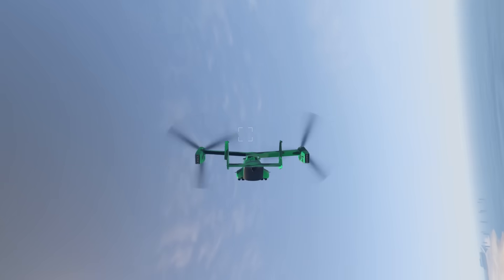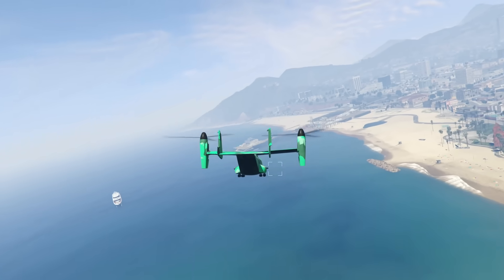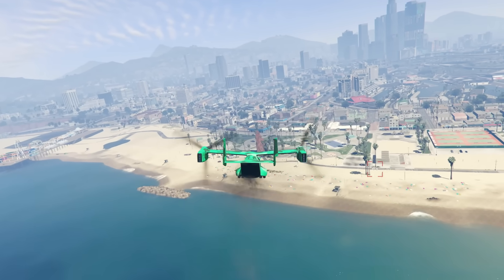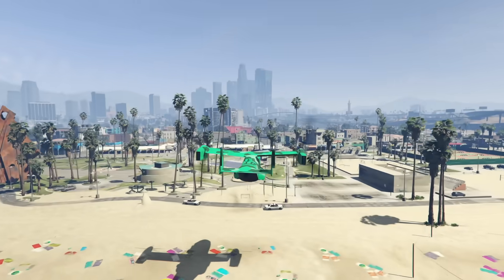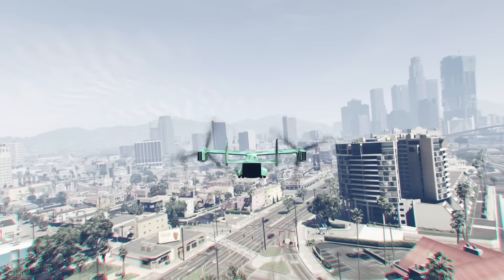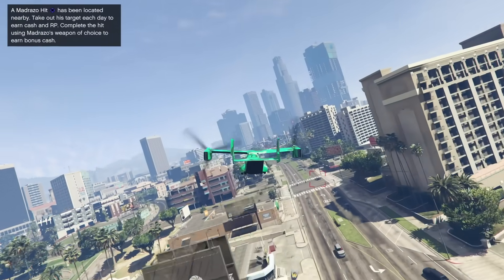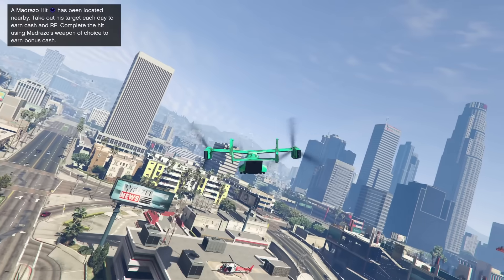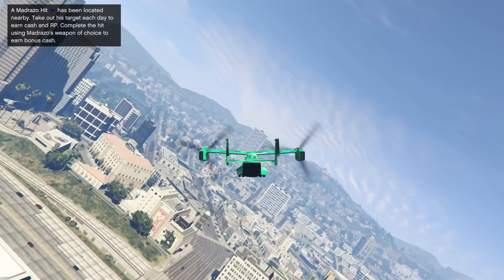The Avenger has vertical takeoff and landing, allowing it to fly and land like either a helicopter or an airplane. It can also have workshops installed inside it like a vehicle workshop and a Mk II weapon workbench. When flying like a plane it is really fast and will outrun a lot of other vehicles. With the San Andreas Mercenaries DLC it also got a stealth mode and a missile lock-on jammer, though both are only active in autopilot so they're only mildly useful defensively.